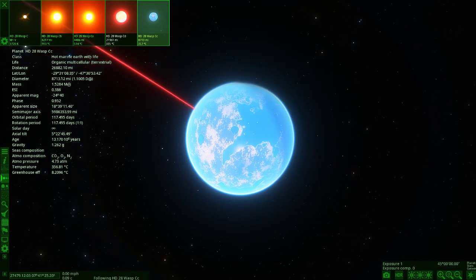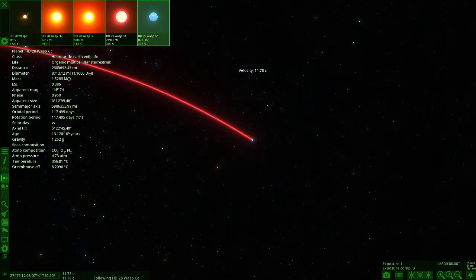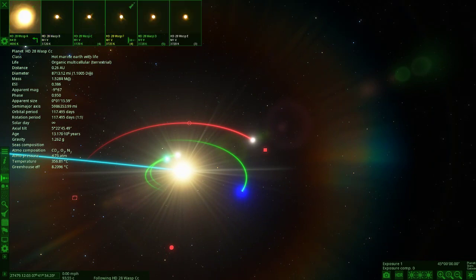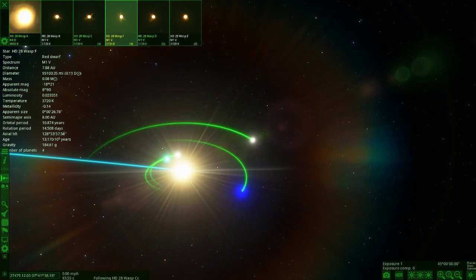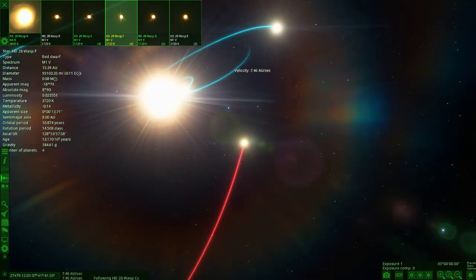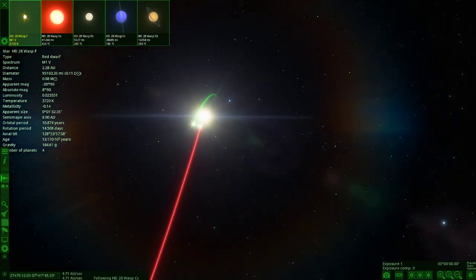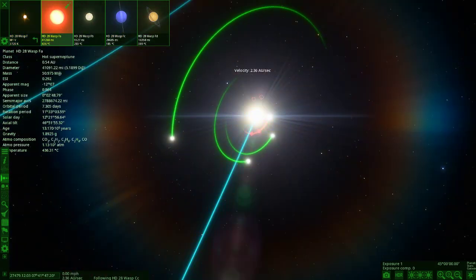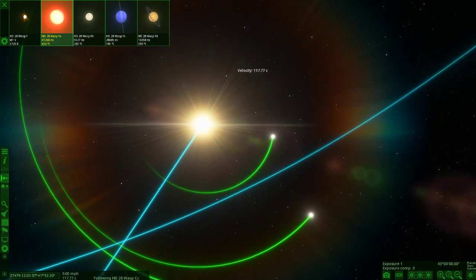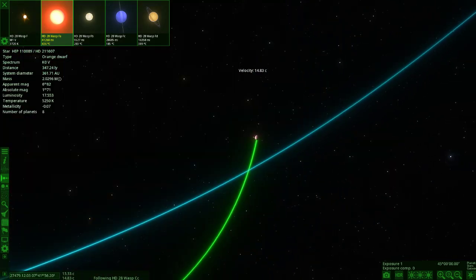OBS, you are a real pain. Apologies that we can't land on the surface — let's move on to the next star. We're heading to Wasp F now. This one has three planets and there are four planets in orbit as well. The first of them is pretty close to it — this star appears to be an orange dwarf.